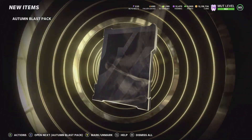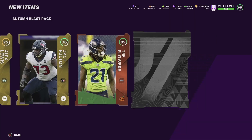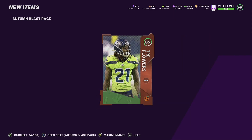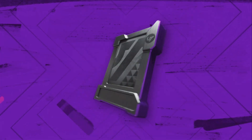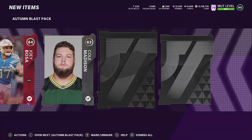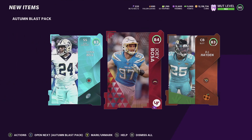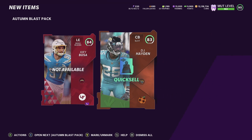Let's get into another Autumn Blast pack - you can pull the limited Kyler Murray out of these packs hopefully. There's also that 86 Evan Ingram limited. We got a lot of golds - you can also trade them in for the 50-player set pieces; you need about 12 of them. We get an 84 Joey Bosa again - that's our second Joey Bosa pool. Go ahead and sell these.